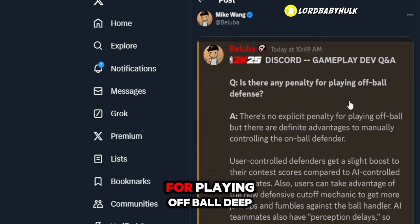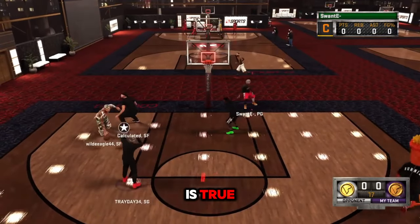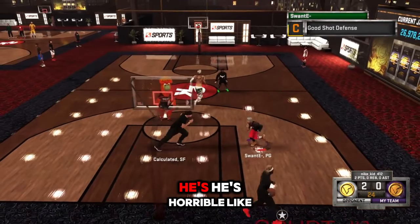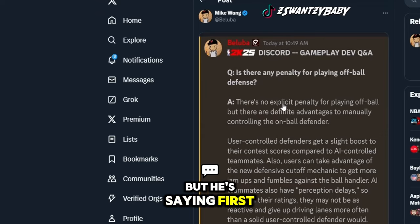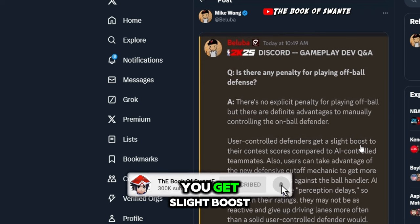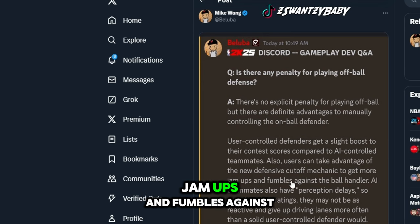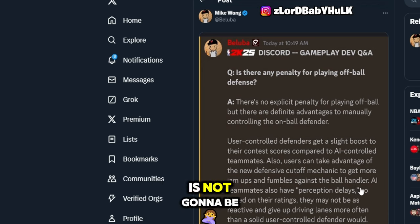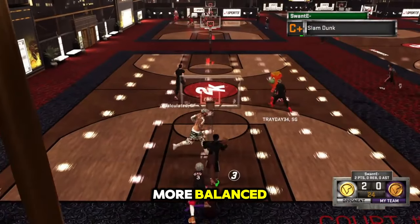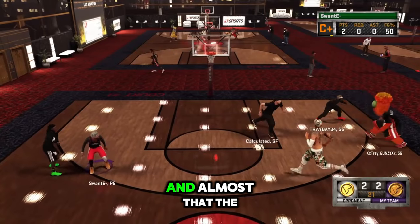Is there any penalty for playing off-ball defense? This could be big for Play Now, MyTeam, and even in the rec. If this is true, this is a double — but I doubt it'll be true. The AI is never good any year. He's saying there are advantages, meaning there's a penalty to playing off-ball, but if you're a user you get a slight boost to your contest compared to the AI. Users can also take advantage of the new defensive cutoff mechanic — jam ups and fumbles against the ball. The AI is more delayed, so maybe they improved the defense somewhat.